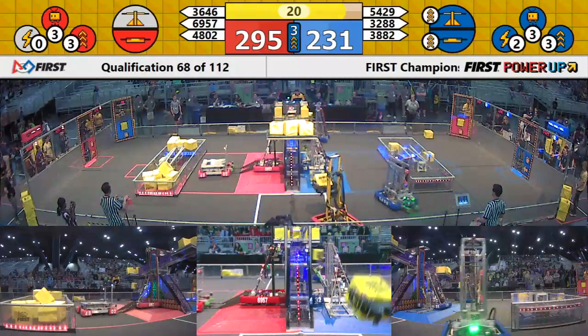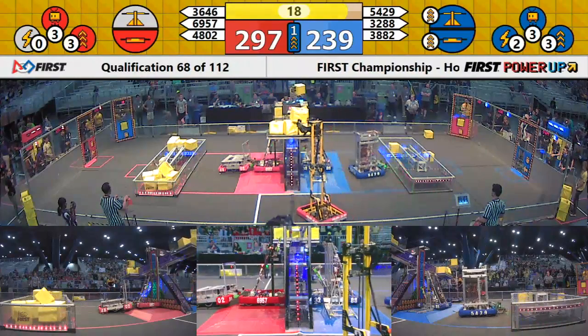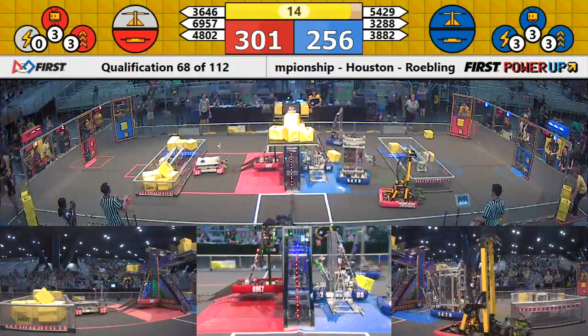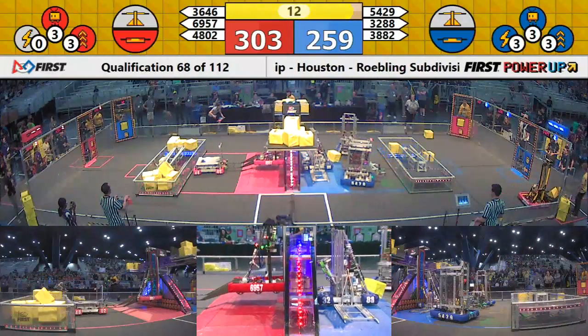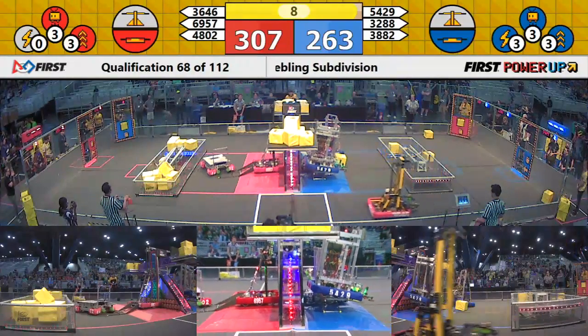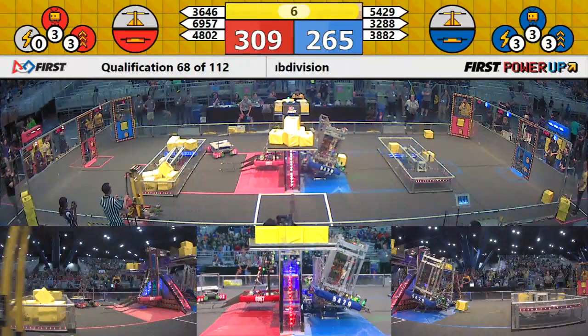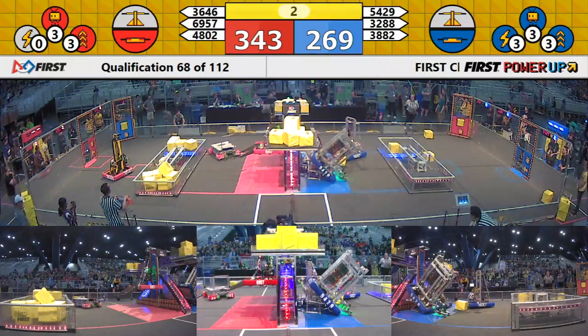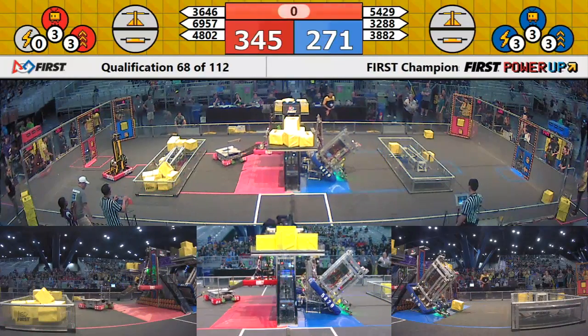3288 Punchers is in position, waiting for Alliance partners to join them on the platform so they can climb and defeat the boss. 3882 accidentally fires a power cube in the way. We have 10 seconds remaining in the match. 6957 lowers the ramp for a team member to join on, but it's not enough time. They're up, but their alliance partners are not on the platform.